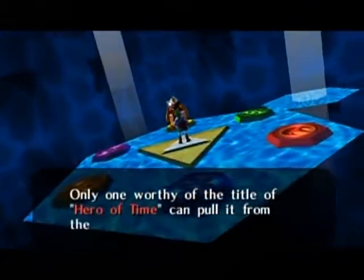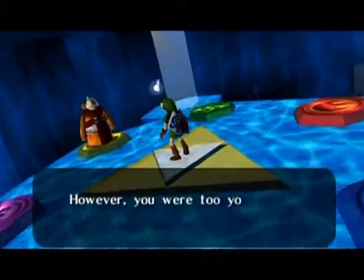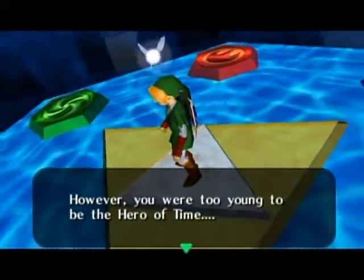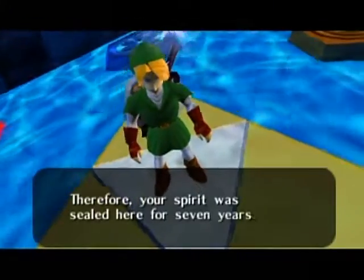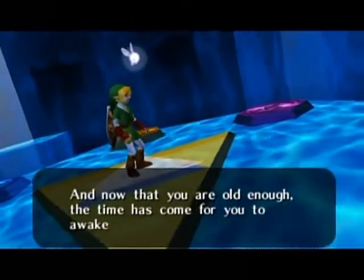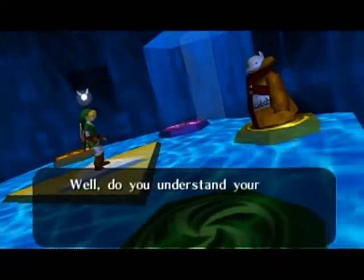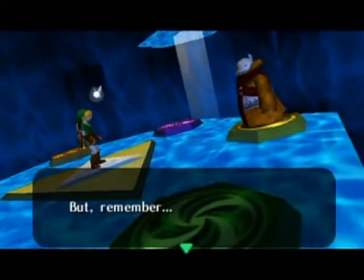So I guess the Sacred Master Sword cannot be held by evil — and apparently I'm not evil despite hating Navi with every fiber of my being. I guess I spoiled the seven years part there — that you went forward in time, or I should say we got stuck here for seven years. I think I got the gist of it.